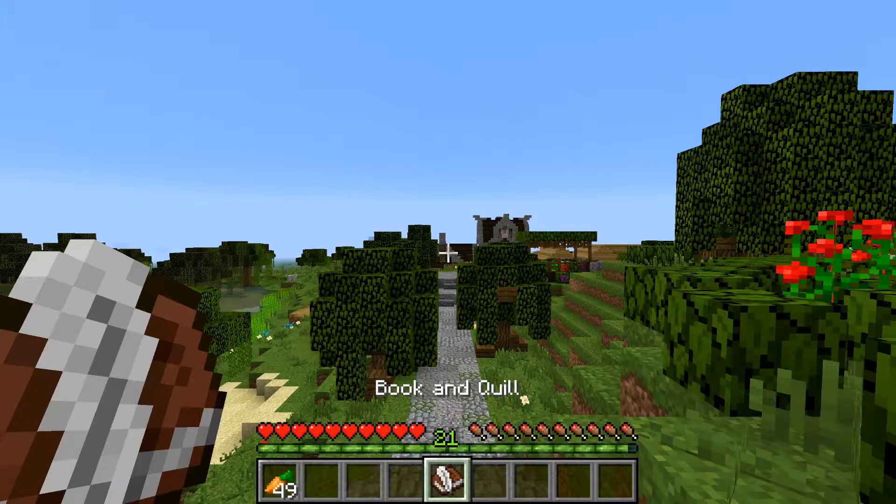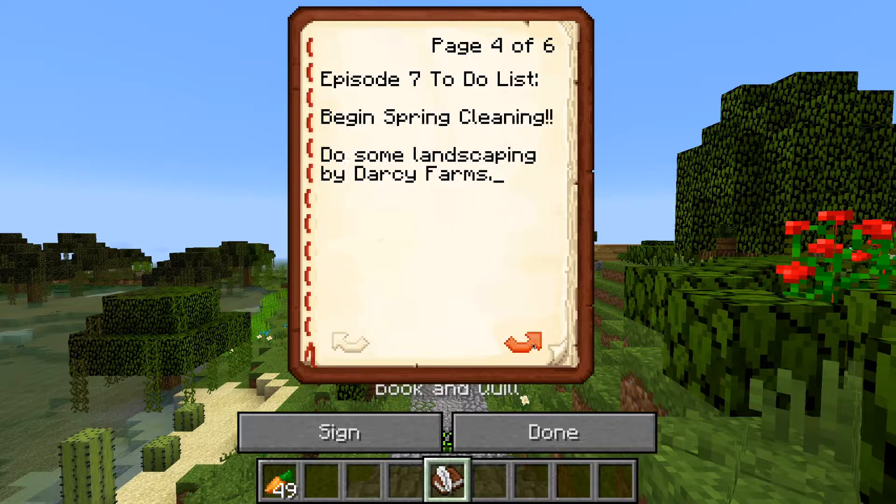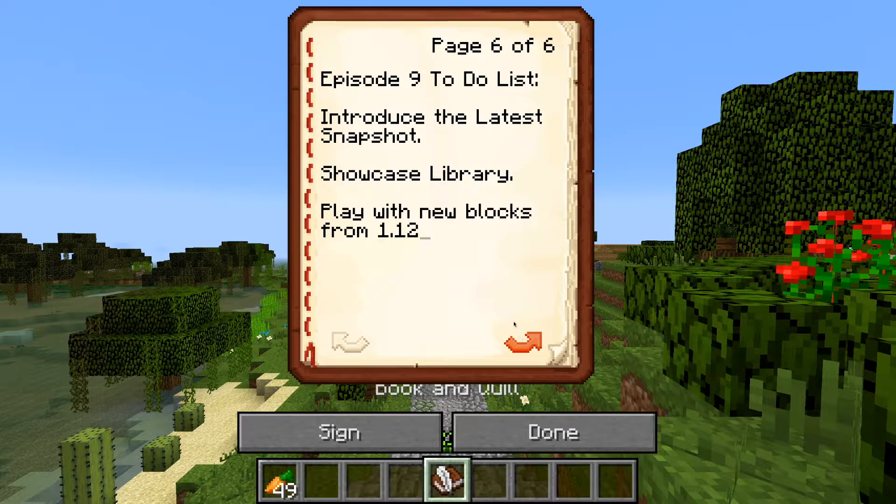Let me go ahead and throw it down on the bar. So we don't have a lot to do throughout this episode, but that's for good reason. The first thing on the agenda is introduce the latest snapshot, then we're going to showcase the library that we began constructing in our most recent Twitch live stream, and lastly we're going to play with new blocks that come from Minecraft 1.12.